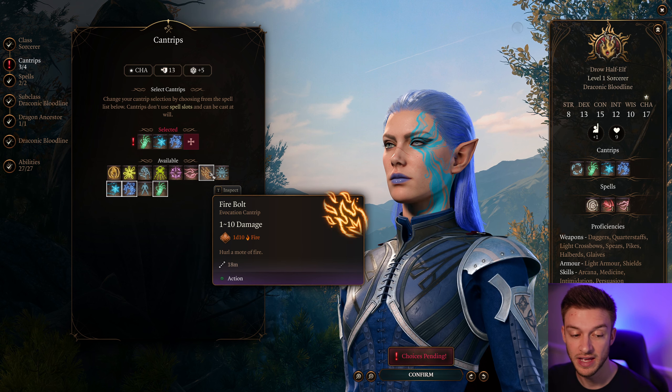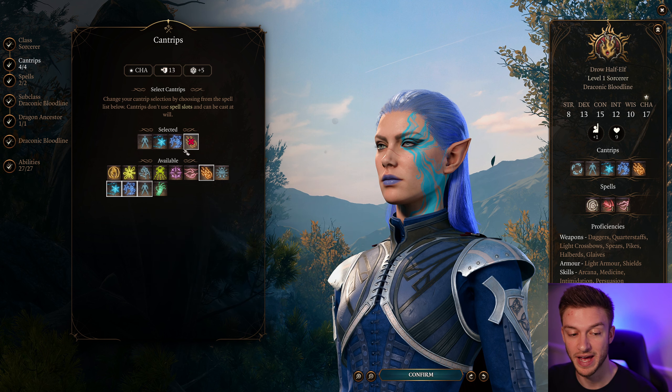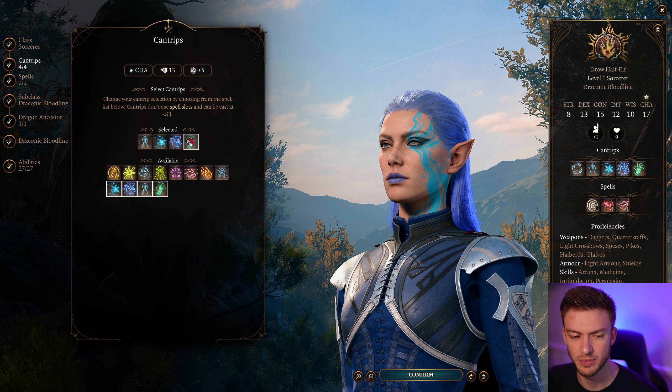Take Friends if you're the face of the party; if not, I would take Firebolt and Bonechill. You can swap out for Minor Illusion or some combination of these. Bonechill will prevent healing, which can be nice in Act 3, but we can get it later on.